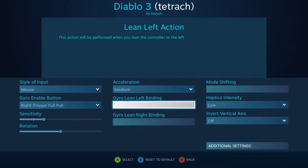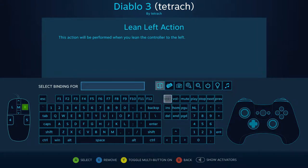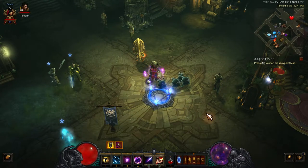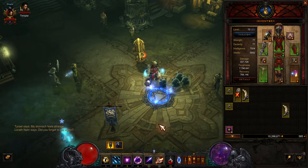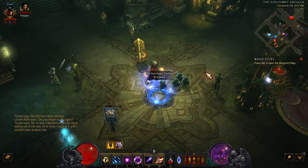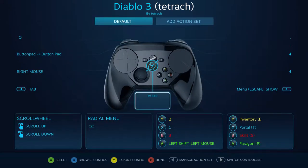Just to give an example — so let's say I wanted to open inventory. I'm just tilting my right side and it opens inventory on this gyro lean. And like I said, you can adjust the sensitivity on that. So that's how I have the gyro set up to help with mouse aiming.